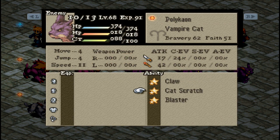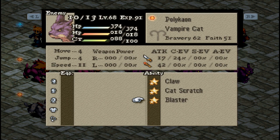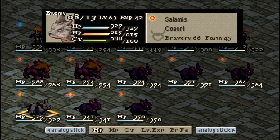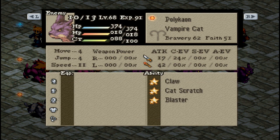And Blaster. We've got Cat Scratch — attack with a powerful kick. At least it's not four times damage like it is in Final Fantasy VI. And attack by releasing luminous energy — affects Stone and Stop. I think we can still be affected by that. And then a Coral with a Venom Fang.